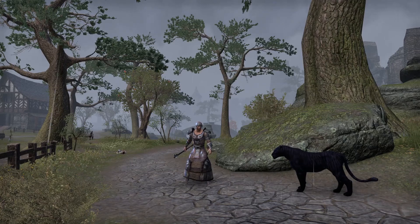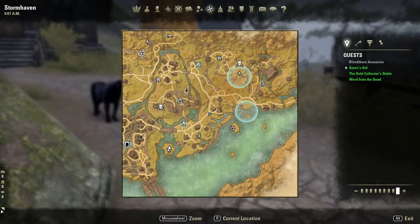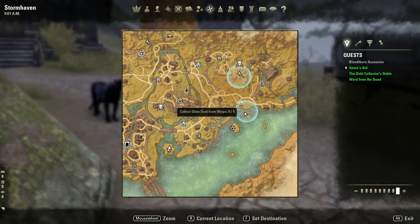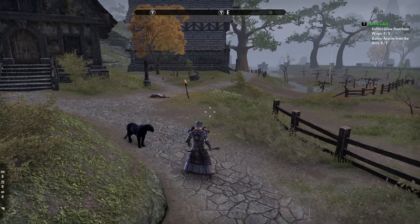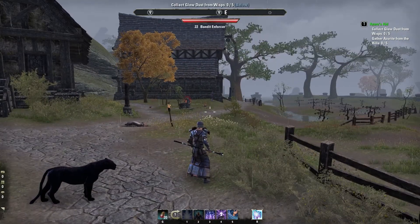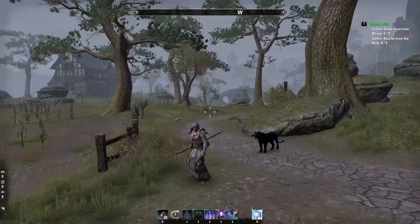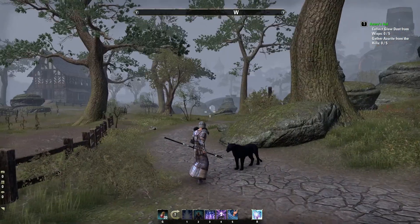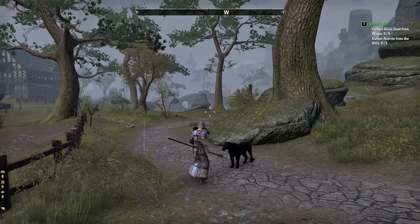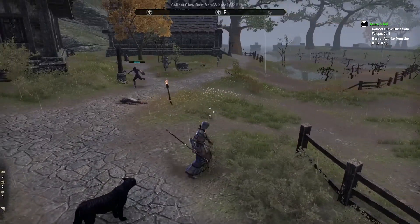Hey, what's going on guys, my Geeky here. Today we've got another episode of The Elder Scrolls Online. In this one, what we're going to be doing is collecting some glow dust and some azurite from the hills and from some wisps. If you didn't see the last episode, that was a stream episode. We went into the dreams of this orc dude, and we also did some mage guild quests and a main questline quest, which was a whole bunch of fun.